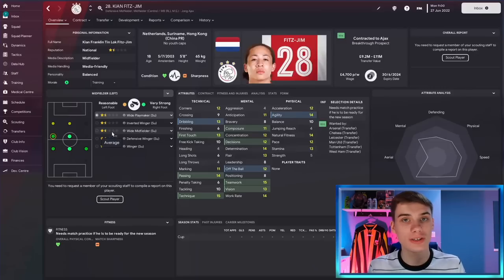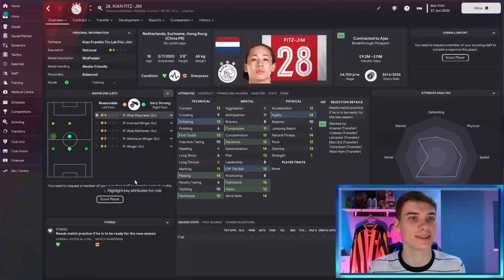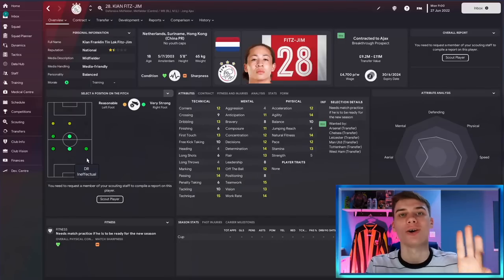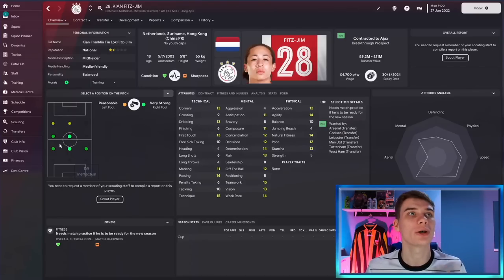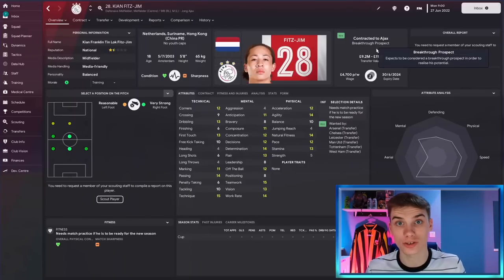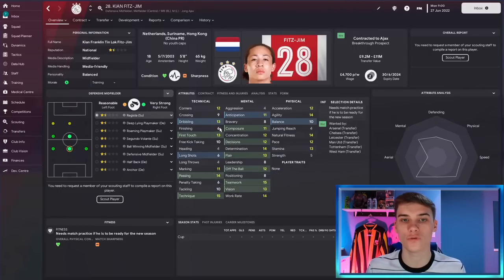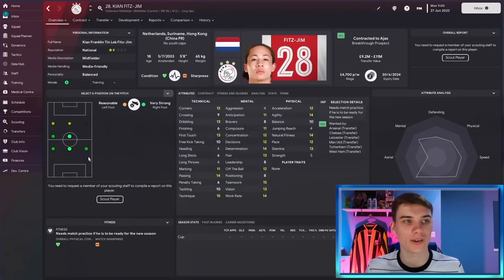Player number one — I've created a full team here but we don't have a goalkeeper in today's list. We're starting off with Kian Fitz-Jim, currently representing the Netherlands, who plays for Ajax or at least their younger side. He has loads of interest at the start of this save — West Ham, Tottenham, Man United, Leicester, Arsenal, and Chelsea are all after him. He has great passing range, good first touch, and very strong mental attributes for a player who is only 18.